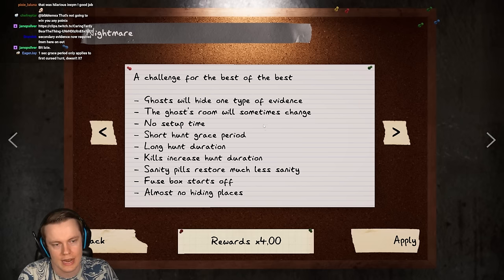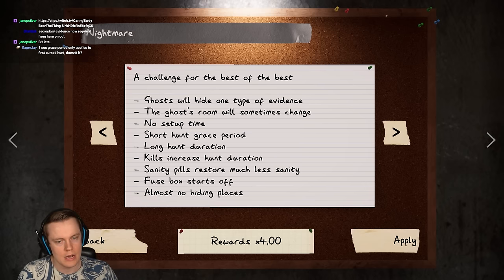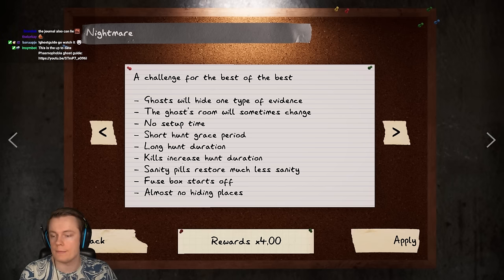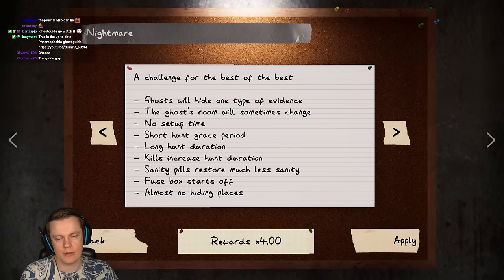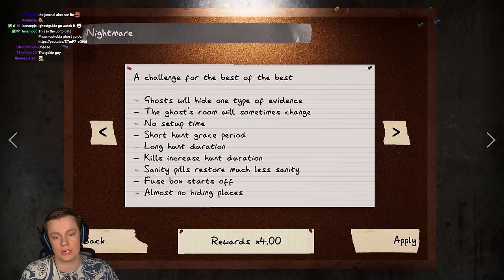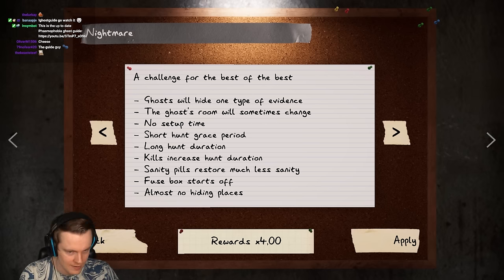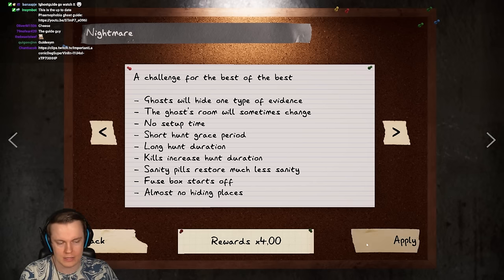So you really need to either watch guides or something to slowly learn. I've made tons of guides. No setup time, short hunt grace period - probably two seconds. Long hunt duration. Kills increase hunt duration - also a big change for a lot of people between nightmare and professional is that you can get wiped in one hunt. One hunt can kill your entire team if someone has their flashlight turned on while hiding with a few other people. They can get everyone killed.